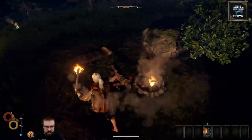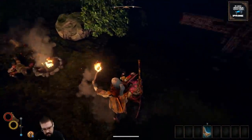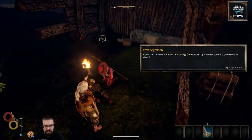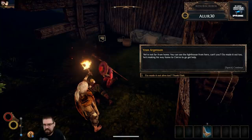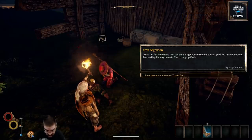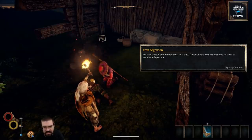What's up my man? You're dead. Are you all dead? What's going on here? Take the bread — yoink! It's Yazan, this is our friend. 'Ko, you're alive — you must be freezing. Come, warm up by the fire before you freeze to death.' 'Where are we, Yazan? The last thing I remember was our ship hitting a rock.' 'We're not far from home — you can see the lighthouse from here. Eto made it out too; he's making his way home to Sierzo to get help.' 'He's a Kazite — he was born on a ship. This probably isn't the first time he's had to survive a shipwreck.'